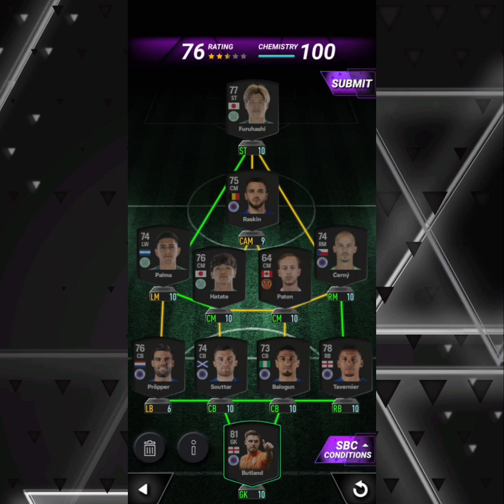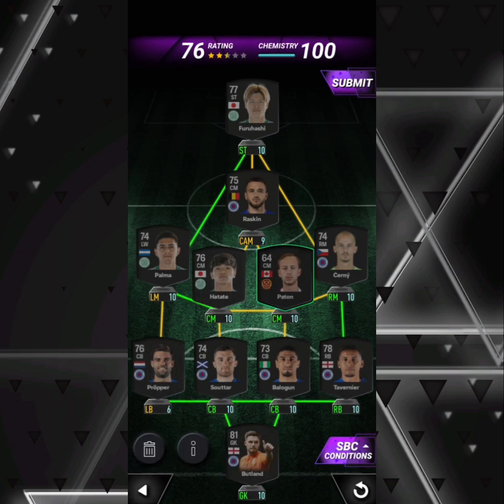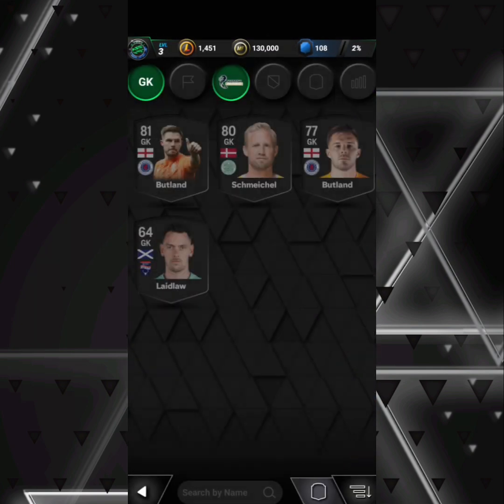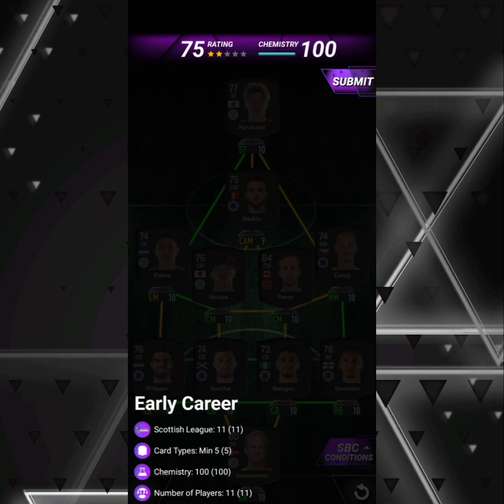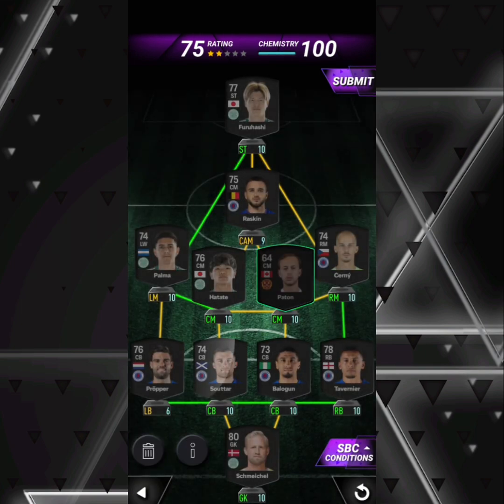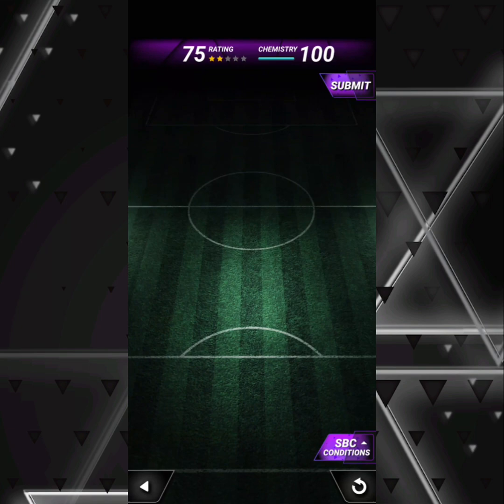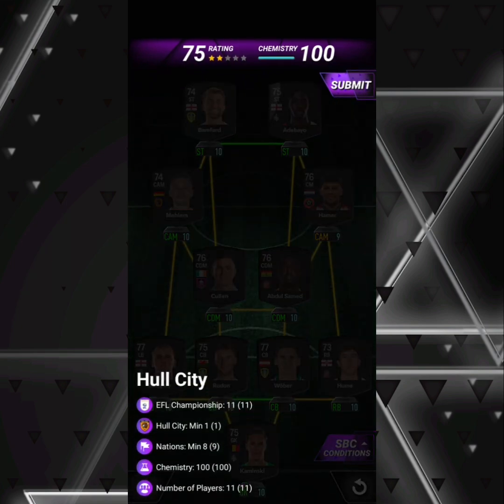That's because I was going to show you that you could either go for the bronze Platon or Butlin as your fifth card. If you choose Platon, you could use a regular Scottish League goalkeeper like Schmeichel and it would still work. Or if you decide to use Butlin, you could replace Platon with someone else.